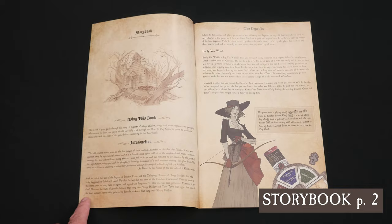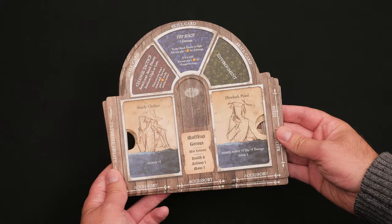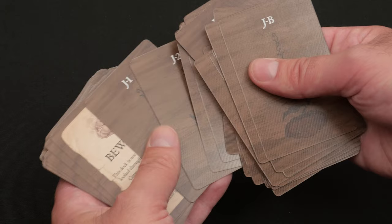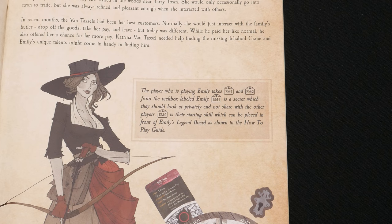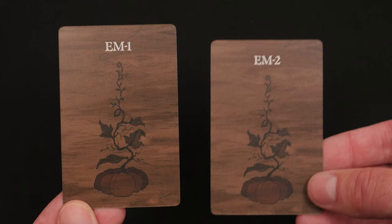Then read the backstories of each legend on pages three through six and select legends to play. Grab their corresponding playmats and miniatures, and search the reference side of the game decks for cards one and two of each legend, as indicated on their backstory page. For example, if you were playing Emily, you would search for cards EM-1 and EM-2.